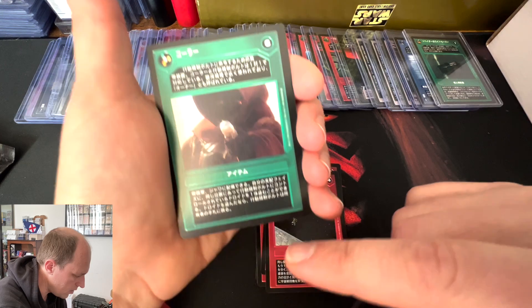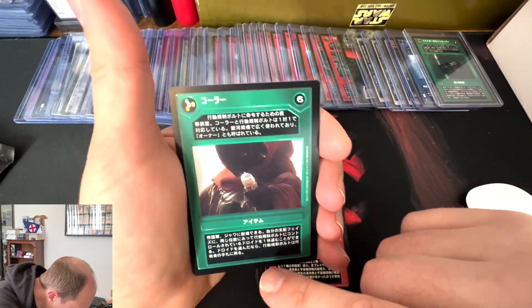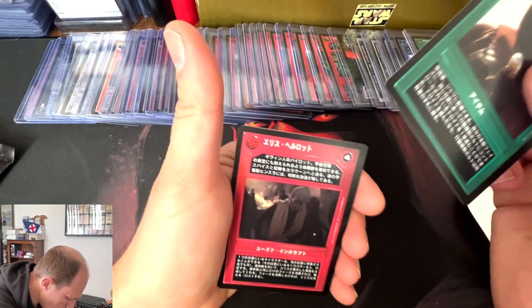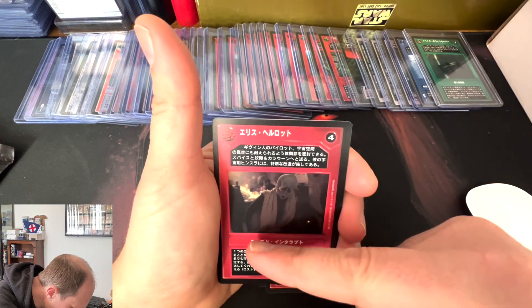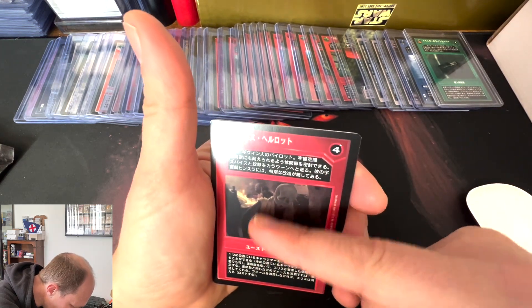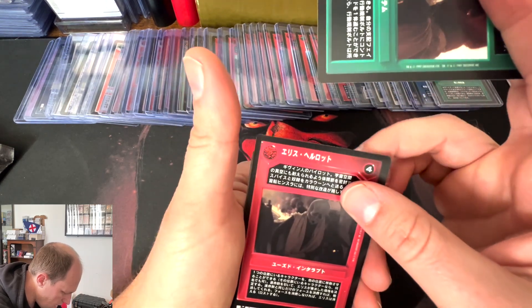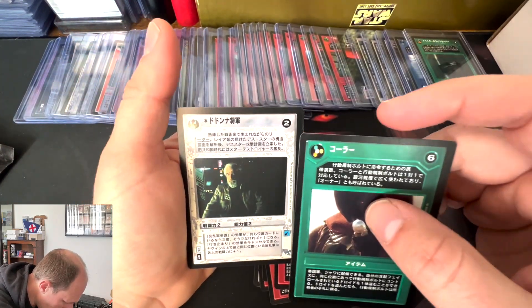There is a bunch of lines going down the middle — it may or may not come off with a microfiber cloth, but that would be something. Like this Ellis Hellrot has like a whole series of scratches right on the surface. I mean, we literally just pulled this. So that is what we call bummer sauce.